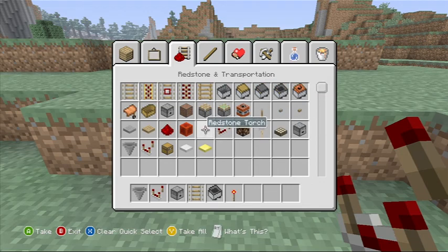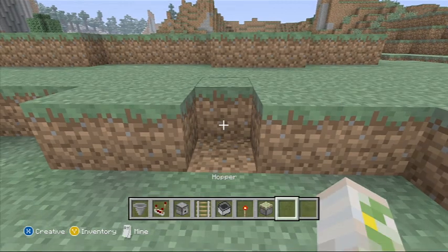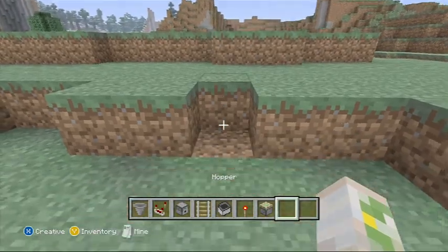And we also need a sticky piston. That's all you need for this — just one of each material in your hotbar and that's it.